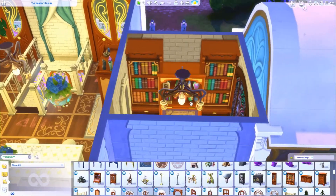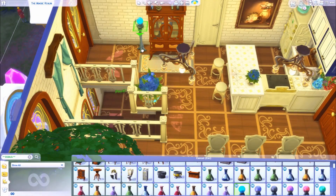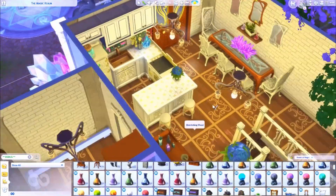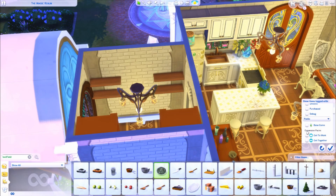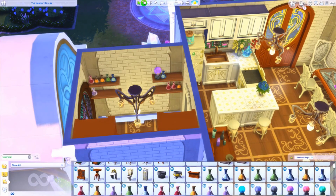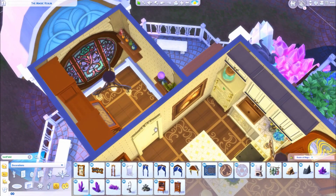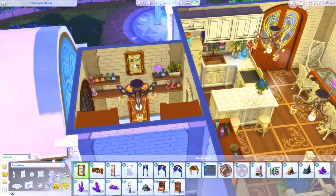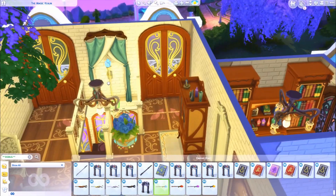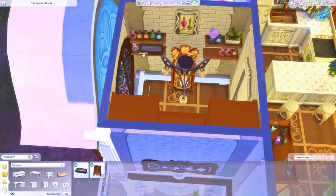I wanted this to be rather small so I didn't feel too overwhelmed with decorating, but even in this tiny space I was a little overwhelmed. There aren't too many base game things that go well with this pack — packs like Jungle Adventure, Vampires, and Spooky Stuff would have worked really well. The wood tones from base game don't come in the colors we received from Realm of Magic. This little side room off to the left — I originally wasn't sure what to do with it, thought maybe a library, but decided it would make a really nice spellcaster study room. There are two bookshelves, the spellcaster station with potions, and I'm cluttering the walls with debug items.